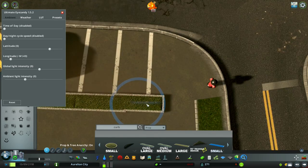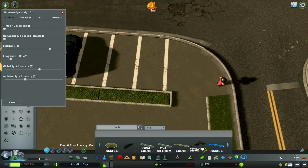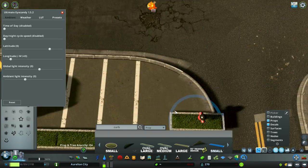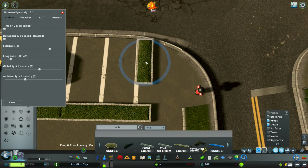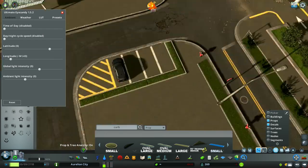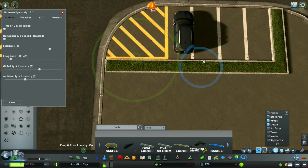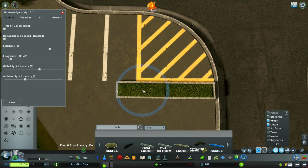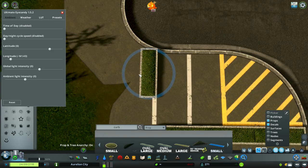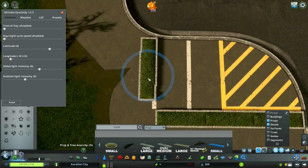This area for the past five episodes has been pretty empty, so we're finally filling it up. What I'm popping down here are these curbs by King Leno — this guy's stuff is just insane. Look at the detail on this.